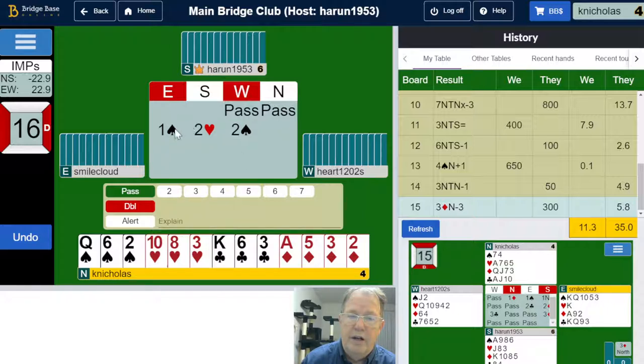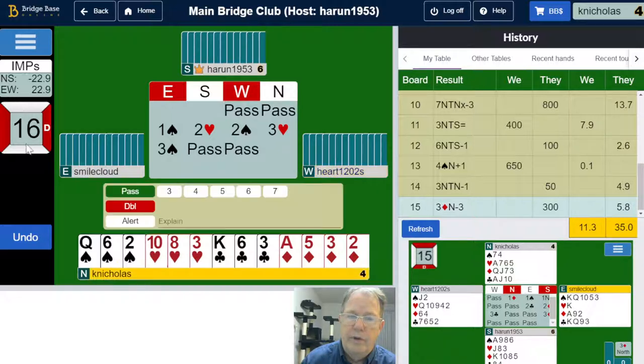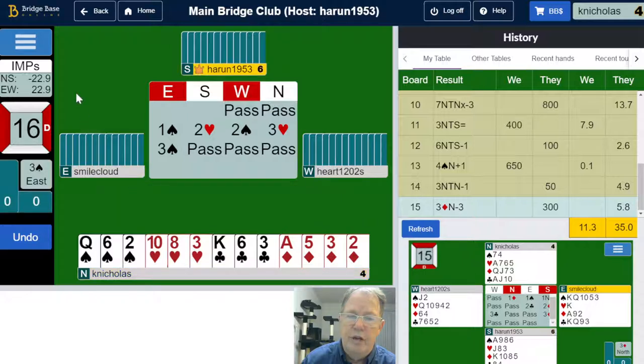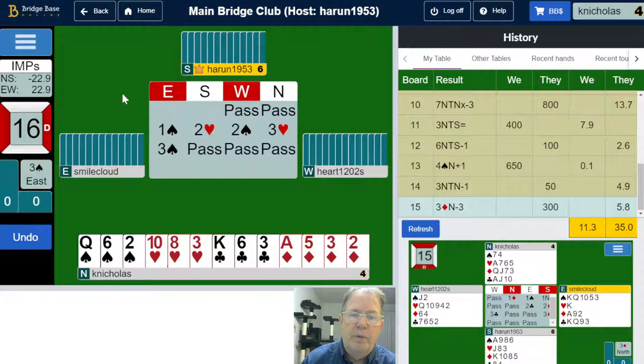I've got nine high card points. We can push a little — why not? We're vulnerable, favorable, meaning if they go down they lose more than if we go down. So we'll give it a go. That's a two-heart overcall. An overcall does not show opening points — that could show as little as 8 to 16 points. Always remember that an overcall is not showing opening points. It took me a couple of years to sort of learn that lesson.